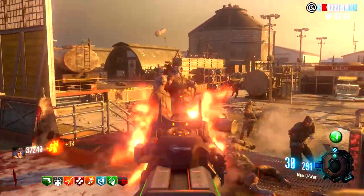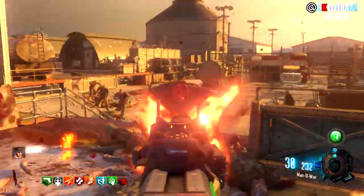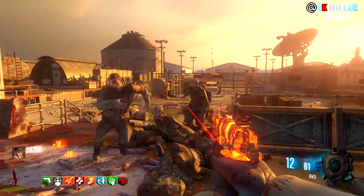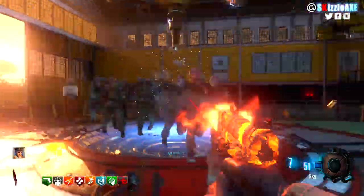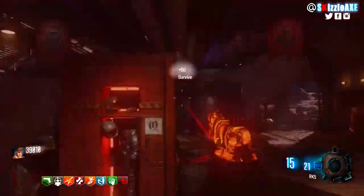So you get the idea — make points, kill zombies, you will have 5 minutes. The bare minimum you can make is 30k without Double Points; if you have Double Points it can go up to 60k or 80k. I ended up getting about 39k. That is strategy number 1, and strategy number 2 is insane.